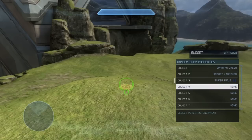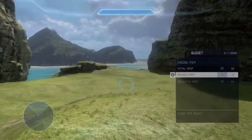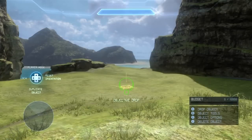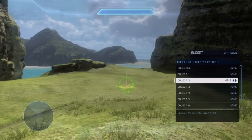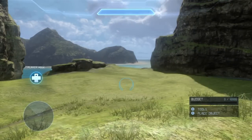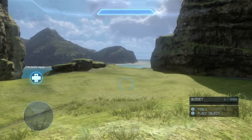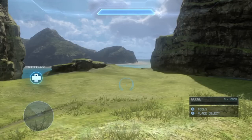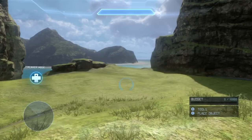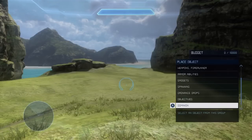Unlike the random ordnance drop, where you do set up the items in the map itself — so you can say: a rocket launcher, a Spartan laser, a sniper rifle, or an energy source — pretty much super-power weapons. The random one lets you change it in the map. Objective ordnance is similar to random, but it's tied to completing objectives in Dominion — so the first objective reached gives a pistol, second gives a sniper rifle, third gives a rocket launcher. That's specifically for the Dominion game type.